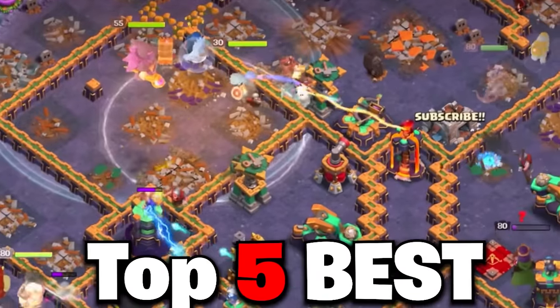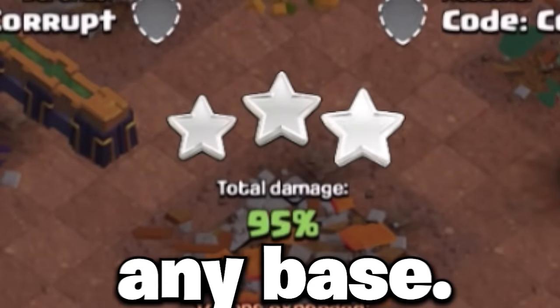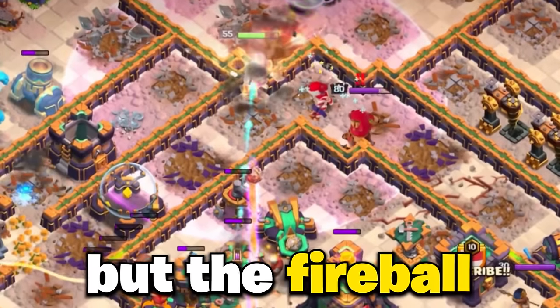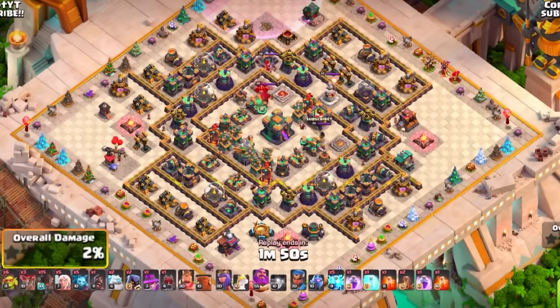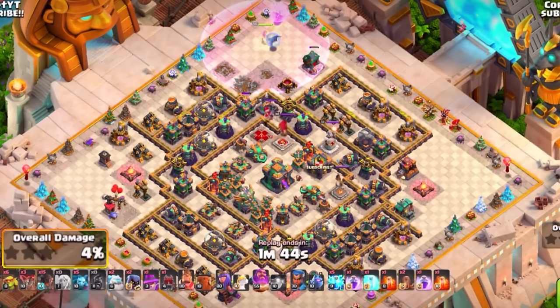This video contains the top 5 best Town Hall 14 attack strategies to 3-star any base. Let's start with the Fireball Rocket Balloons. This army might seem relatively niche, but the Fireball is a very strong equipment if you can use it correctly paired with the Warden Walk. You'll want to mainly start this off by using the Grand Warden Walk to clear out a large area of the base.